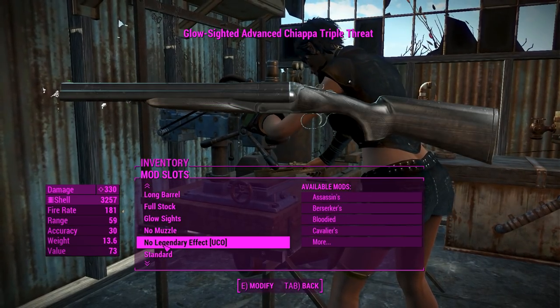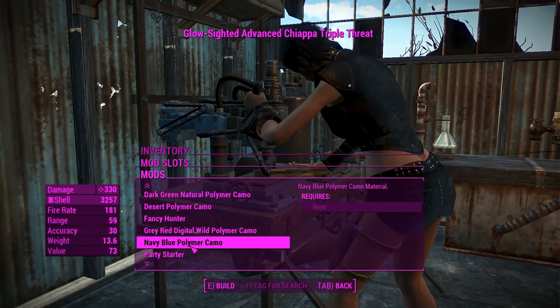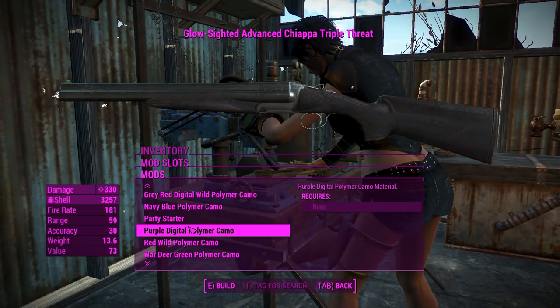Only heathens put suppressors on their shotguns, so you definitely won't see any of my shotguns with those things. We'll move on. So you get a legendary effect if you need it, but it doesn't stop there because you can actually change the color of this thing. You can make it look zebra-colored, which is absolutely awful. We'll go for a nice camo here that would suit Rain.